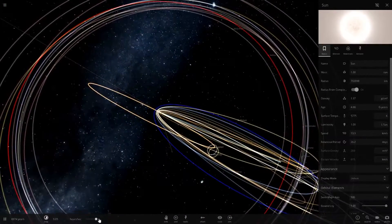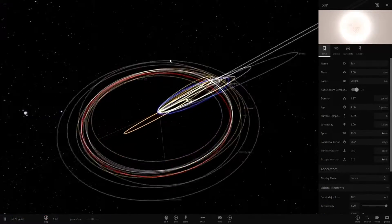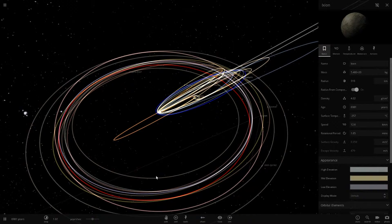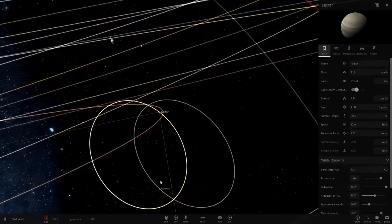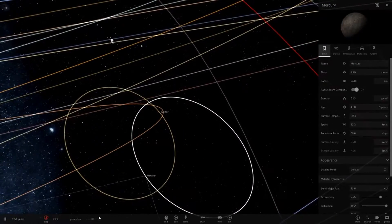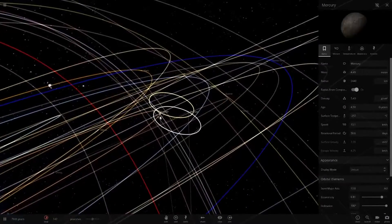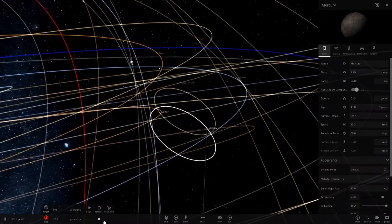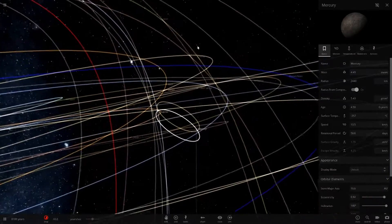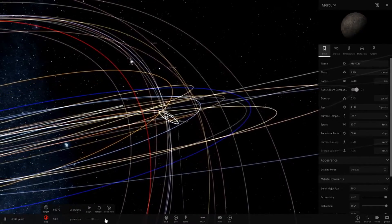We're coming to the end now because nothing major is happening. A few objects are being thrown out, all the dwarf planets are orbiting the sun fine. Most of the interesting action is around Jupiter and Saturn. Mercury looks like it's in some kind of orbit with Jupiter - I think Jupiter is in a binary orbit with the sun and Mercury is orbiting Jupiter in a weird way.